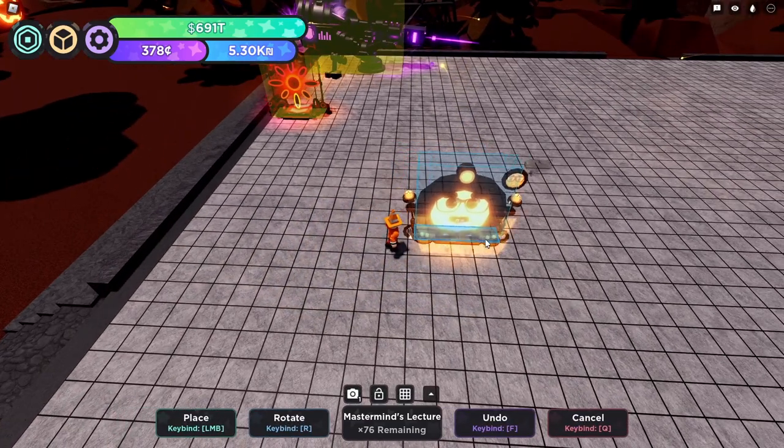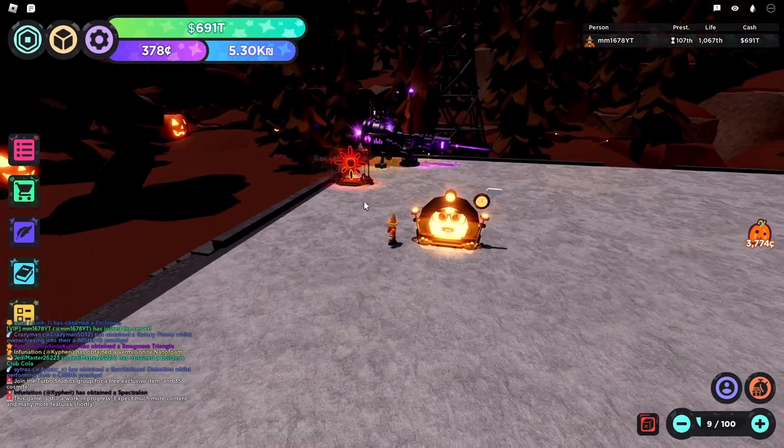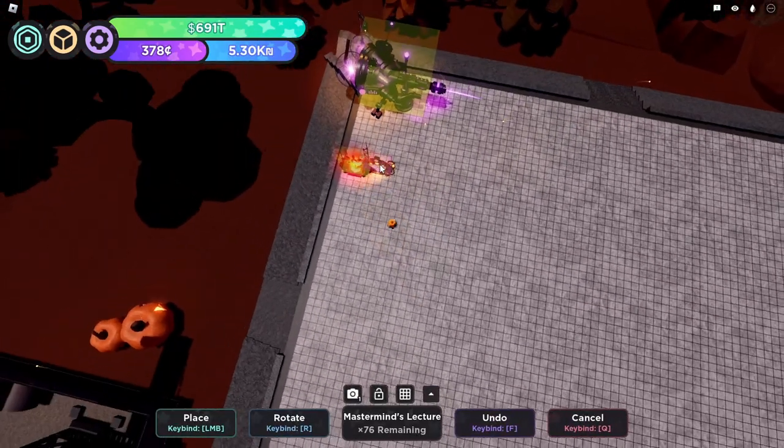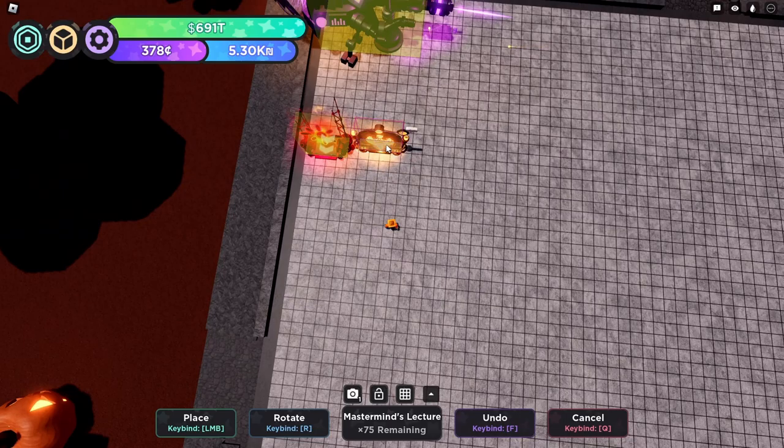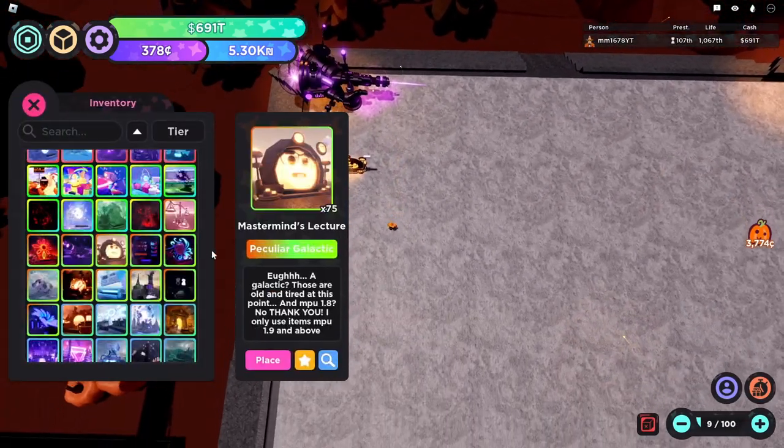Mastermind's Lecture. This is a 1-tile long upgrade that does 1.89x with no catch to it. This one's going in A tier just because it doesn't quite have the NPU needed for re-chest tier, but it's still a good item.